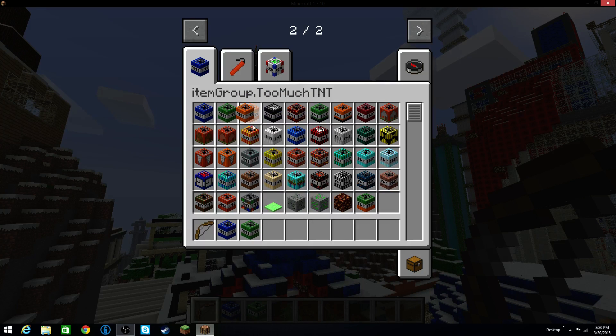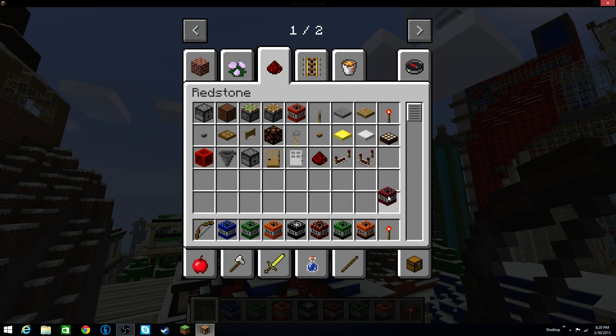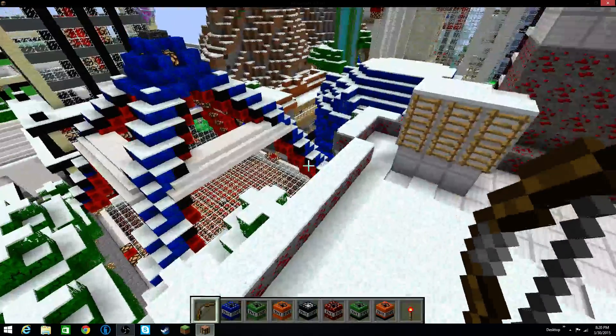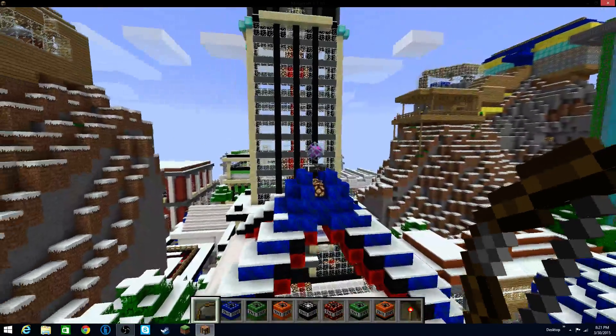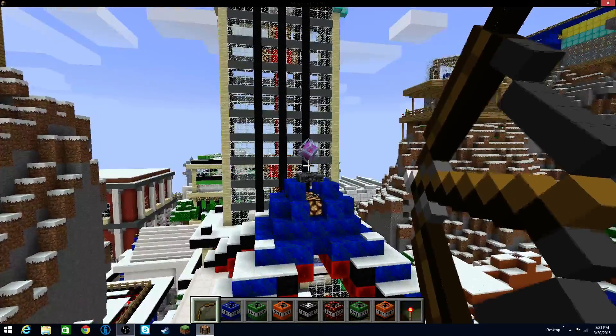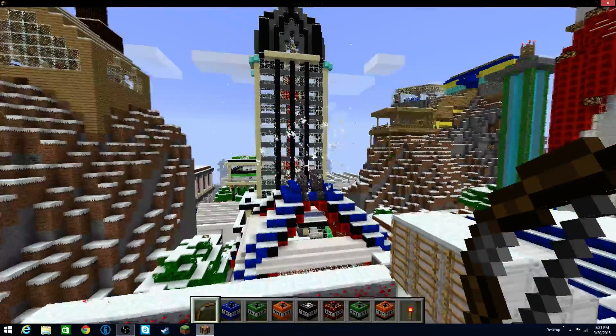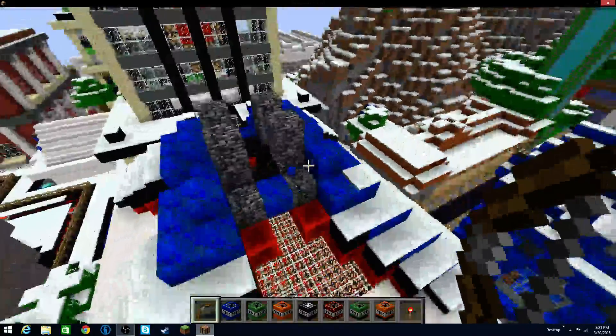So I'm going to be really interested to see and just experiment with this different TNT and just see what it does. I think what I'm basically going to do is just go through all of them and blow them all up in the city. I know there's a lot, but I'll try to do it quickly. I'm going to need a redstone torch just to light them off. I think they still work the same way as normal TNT. But what better way to start it off than by blowing up an ender crystal! Obviously, that's not part of the mod, that's just part of normal Minecraft, but I always love blowing that up.